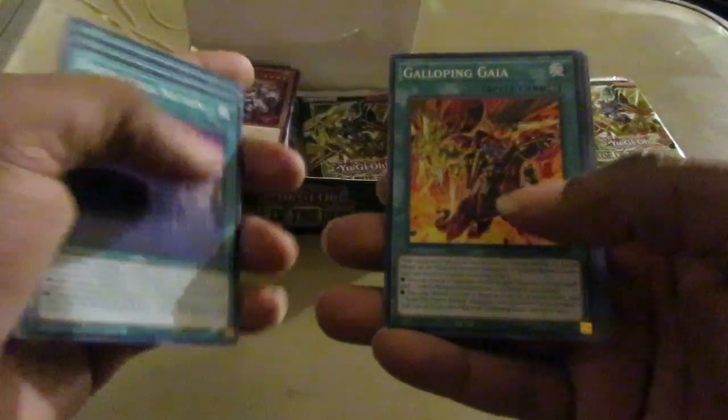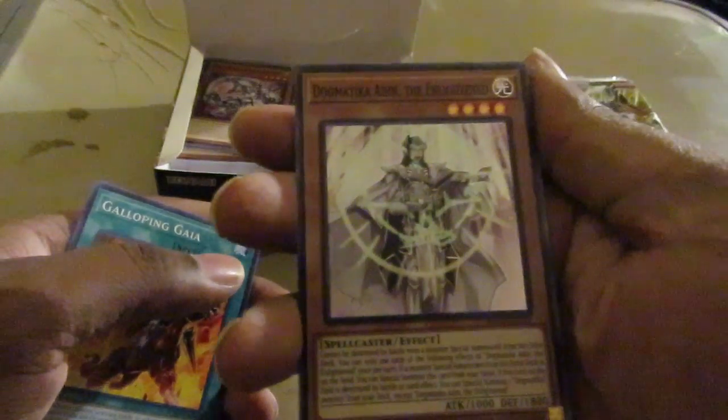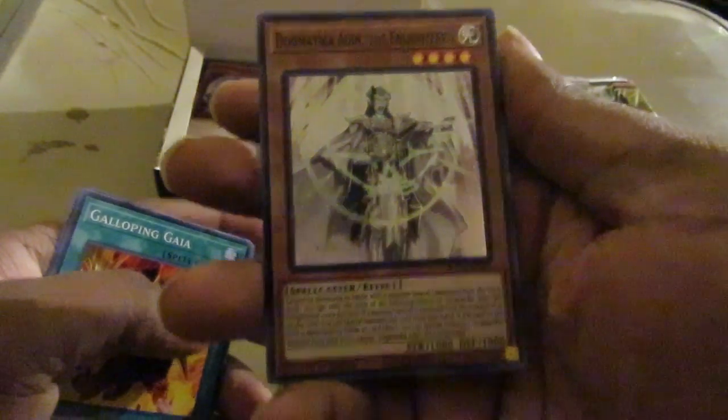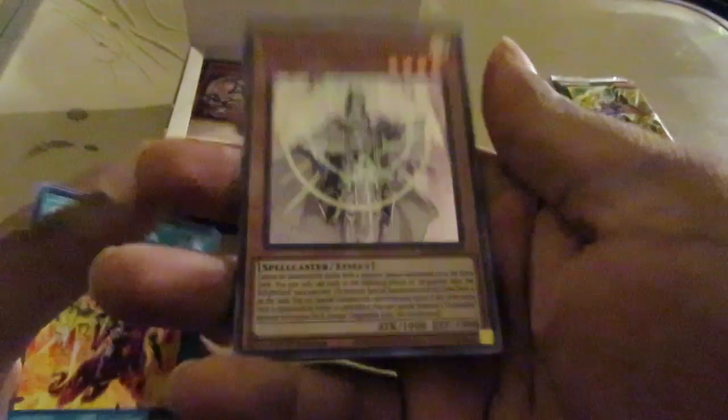Tag, Tag Sheen, Dogmatica Field Spell, another Galloping Gaia, and Dogmatica — Aiden the Enlightened. Very nice indeed.